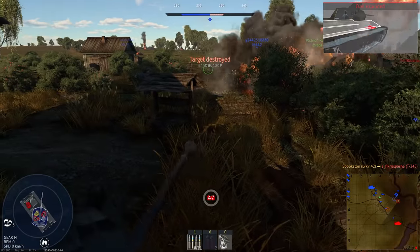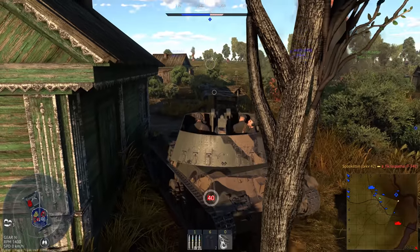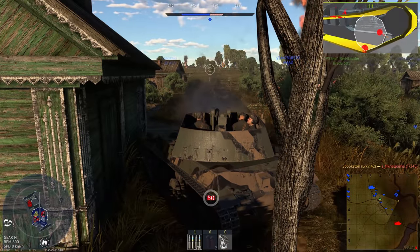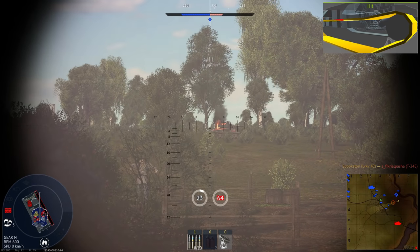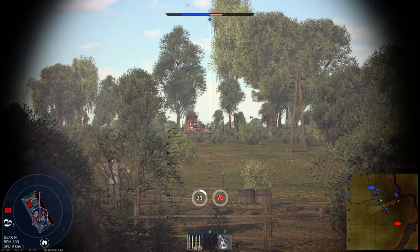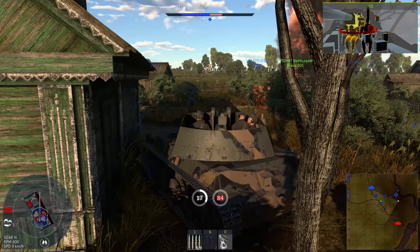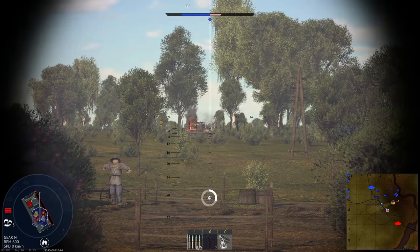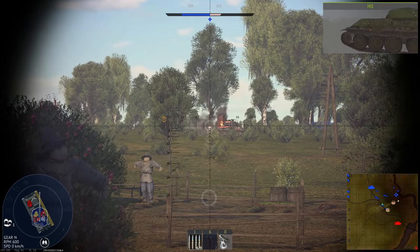Turret and gun traverse are also huge factors. The faster your turret can move, the better your reaction time is against threats. If your gun elevation is really fast, it gives quasi-stabilization, which is great for hitting precise weak points. Anti-air vehicles usually have both in spades. In many cases, anti-air vehicles are better TDs than actual TDs. Some examples would be the LVKV-42, ZSU-57-2, and Falcon.